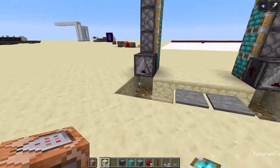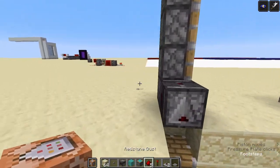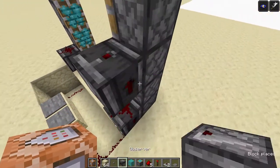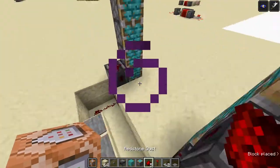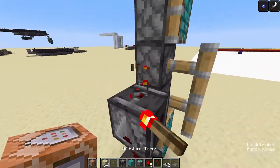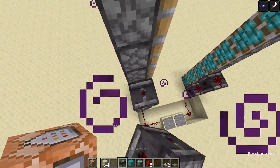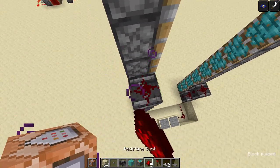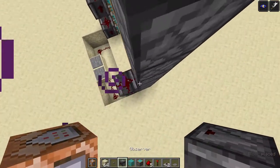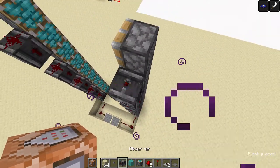What you need to do next is have observers looking down with redstone dust on top of each one, just like this, on each side going all the way up. And done.